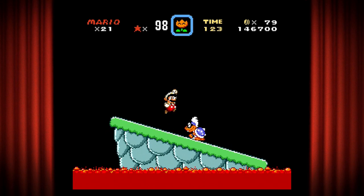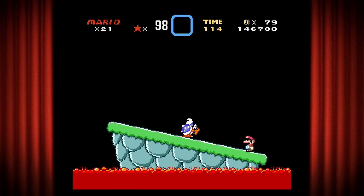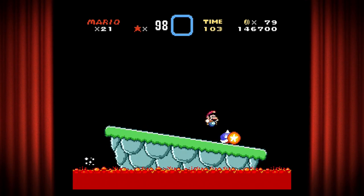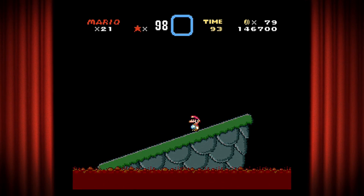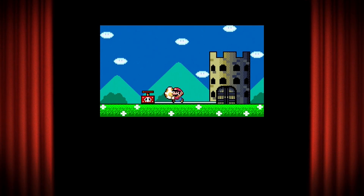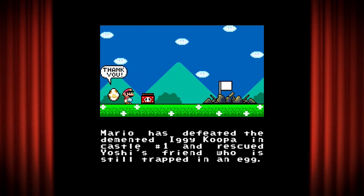Gotta knock him into the lava. Oh geez — this guy... oh my god! Please, one more — come on, oh my god! Get over there, stay over there — oh my god! There we go. Good grief. I find him so difficult — he's really not that hard but he's one of my least favorites. Can't believe I almost died — how embarrassing would that have been? The game says: 'Mario has defeated the demented Iggy Koopa in castle number one and rescued Yoshi's friend. Together they now travel to Donut Land — the most delicious of lands.'